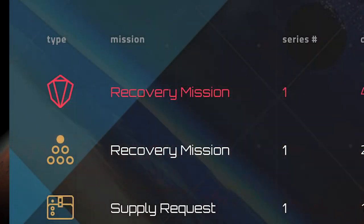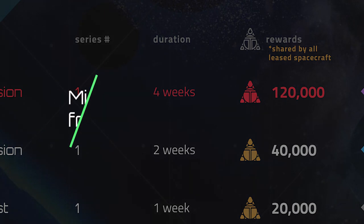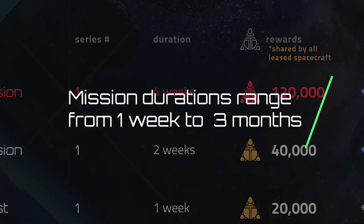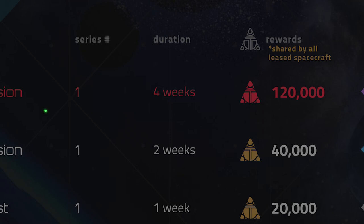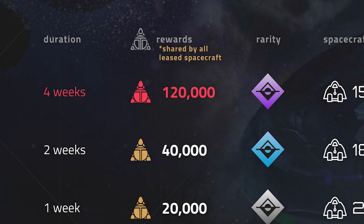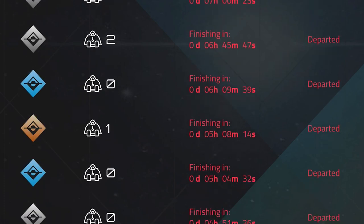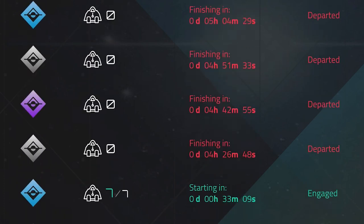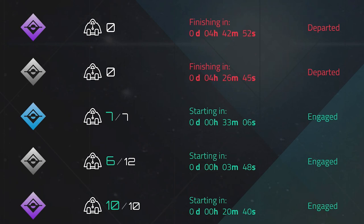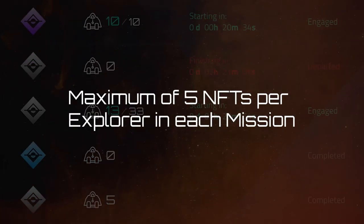Next to the type is the name of the mission, then which series the NFT reward will be from, then the duration of the mission. Mission durations can last from 7 days to 3 months, with rewards rising to match your commitment. Longer missions help the metaverse more and therefore bring greater rewards and more powerful NFTs. The rewards column shows the total pot of Trillium that will be shared among all spacecraft that complete that mission. As the mission's launch draws near, explorers must quickly evaluate which will be the best mission to send their Trillium on, constantly monitoring the numbers of spacecraft on each mission to decide their best strategy. Explorers can send as many spacecraft as they wish and can be rewarded with a maximum of 5 NFTs per mission.